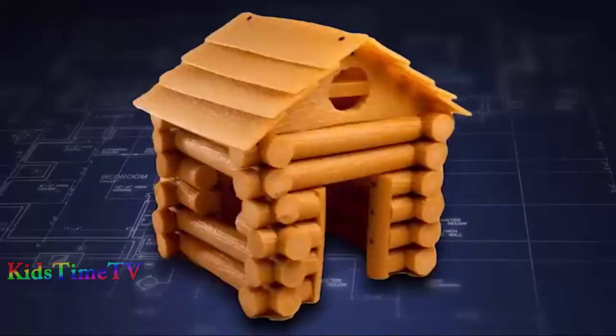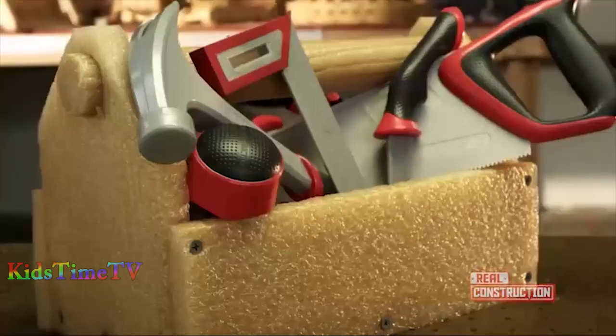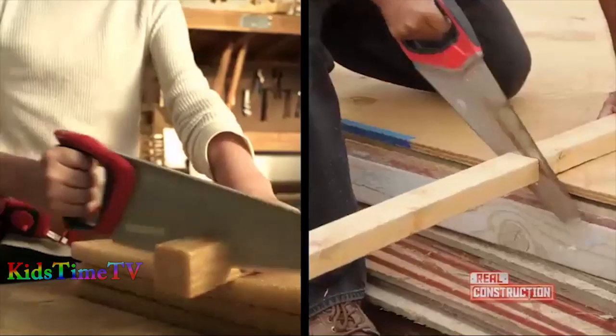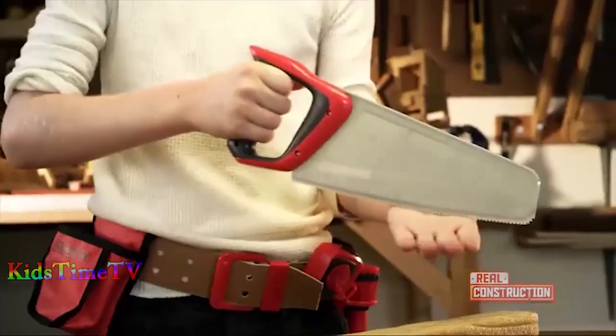Can you build a house? Dad, I can build that. Can you build a car? I can build that. Introducing Real Construction — real tools, real material called Kidwood. Saw it like real wood. Nail it like real wood. Build it just like real wood. Designed for safety.